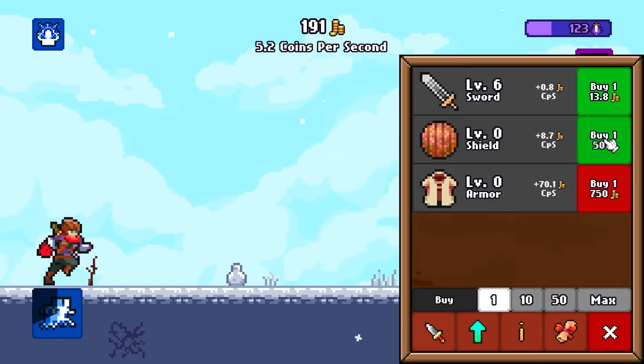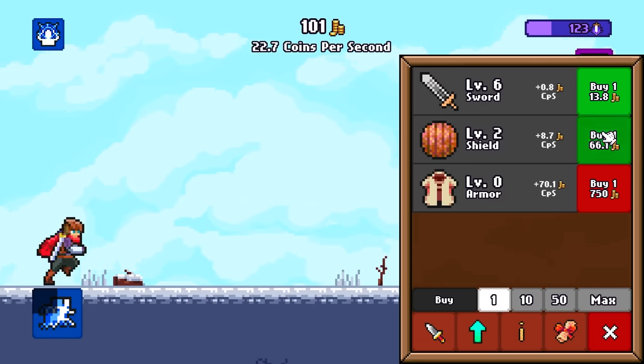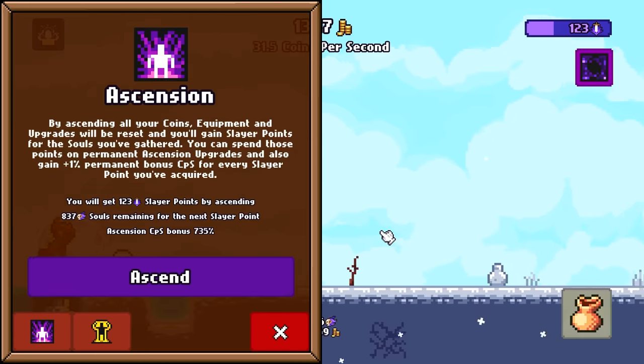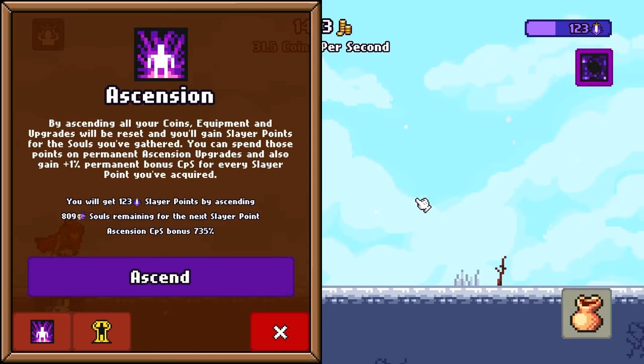Level 5 sword. And then we'll start on the shields, because they give me 8 coins per second. Our current Ascension CPS bonus is 735%. That means when we work back up to the big numbers, we'll really work up to those big numbers.